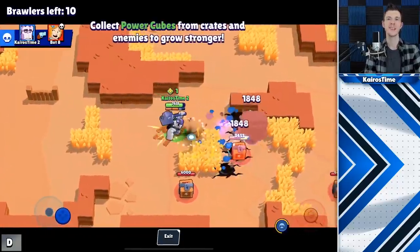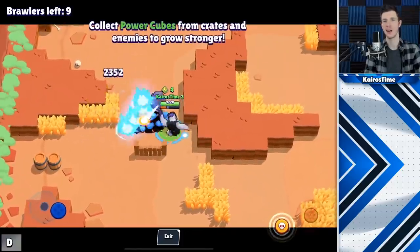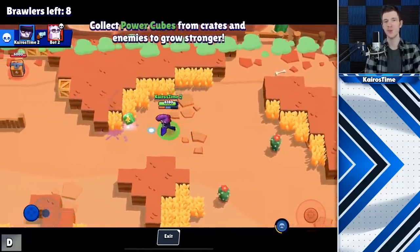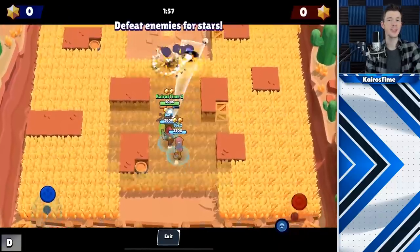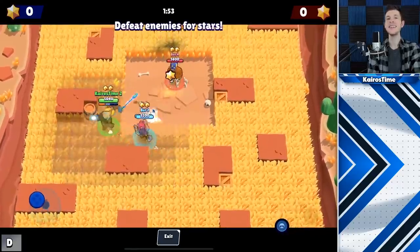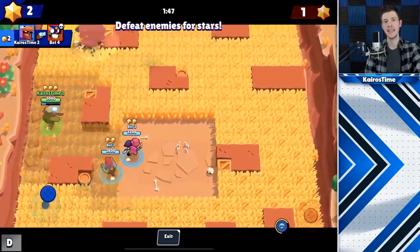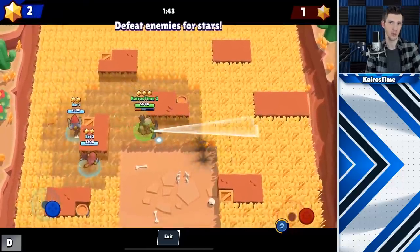Number 35 is Frank's Super — as soon as he takes out an enemy brawler, he instantly charges up his Rage, increasing his damage. Number 36 is Mortis' Star Power change — as soon as he takes somebody out, he immediately heals up. Number 37 is the change to Bo's Star Power, where it now has a much shorter range of only four tiles in each direction, which is a 55% nerf to his area control.